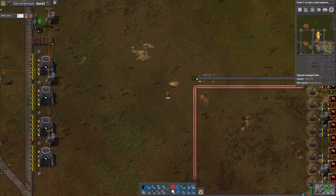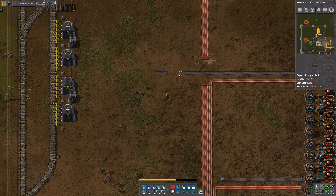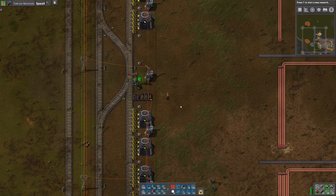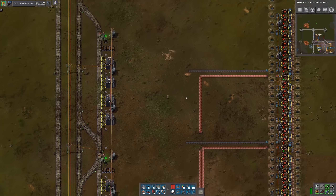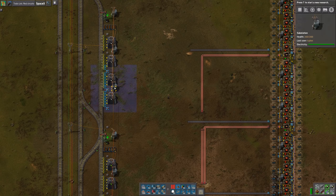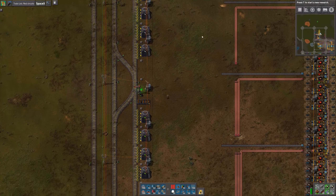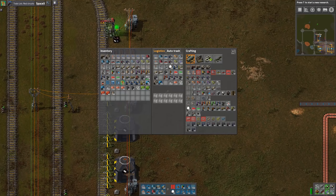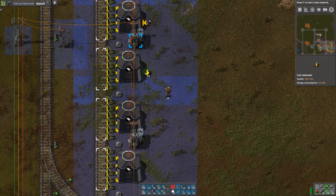So I've got four of these things. I think what we could do is feed one belt from each up here to join with those, and I'll side-load these with red belts. So we can put red mini loaders on our outputs here.